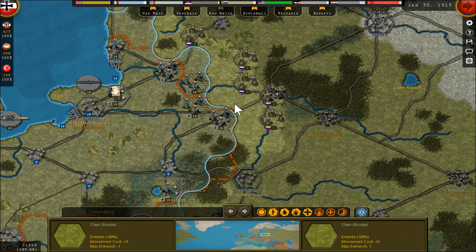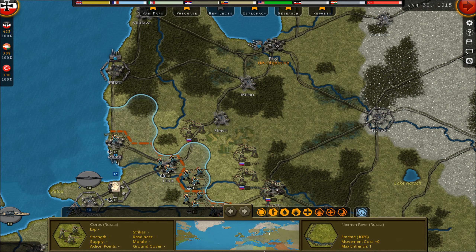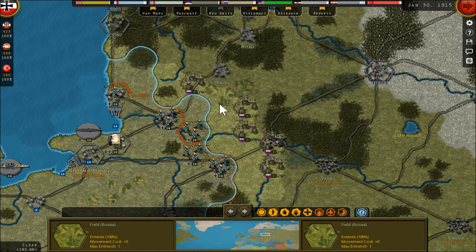Luckily the weather is on my side, so I can maybe attack here now. The Russian morale is at 91%, very similar to the German — so there's no bonus. Because if one nation is very low on morale, the national morale will also impact unit morale, making them less powerful and more easy to break.